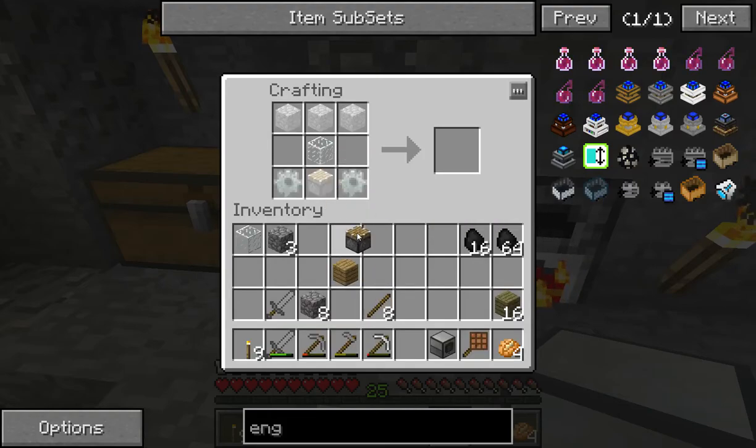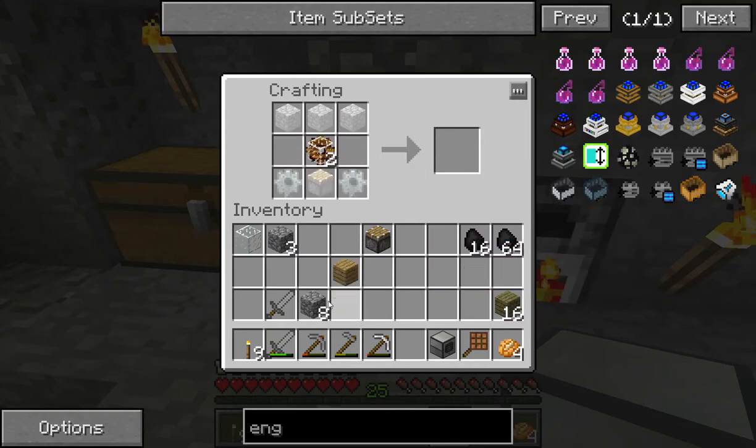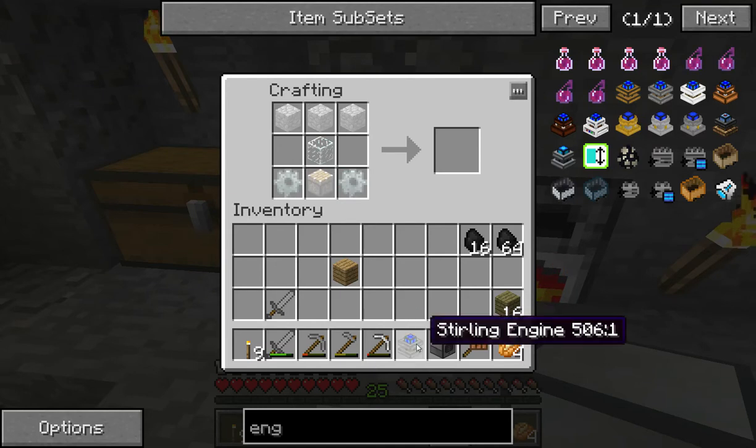Actually, first of all we need the gears — two stone gears. That's two wooden gears, and put the stone around it. Two stone gears. Piston there, three stone up there, one piece of glass there — and there's our engine.